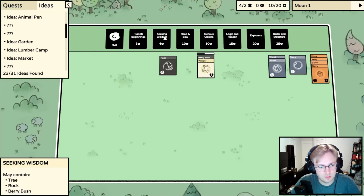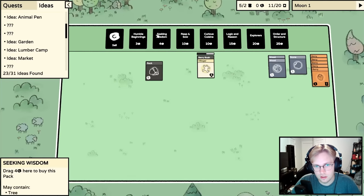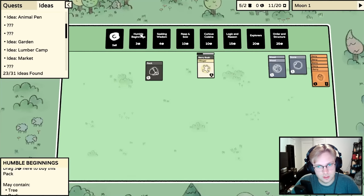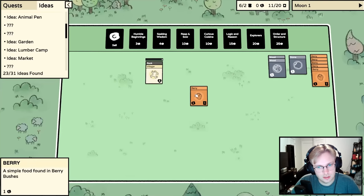I think the main thing is getting a humble beginnings pack and working on getting some farms going and also getting more villagers. I know how to make a house — two wood, one stone, and a villager. I also know how to make a garden, which I think I'll focus on first. I can get soil from the reap and sow packs or from seeking wisdom.